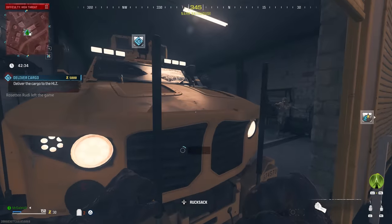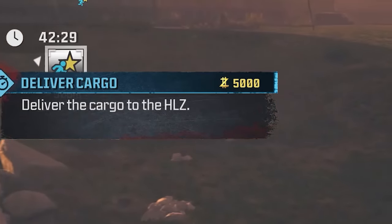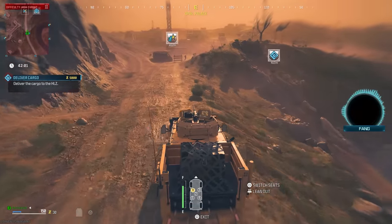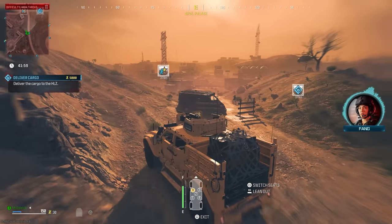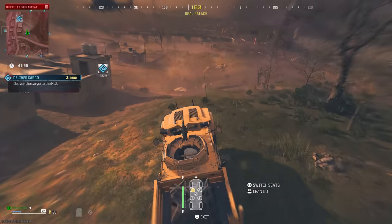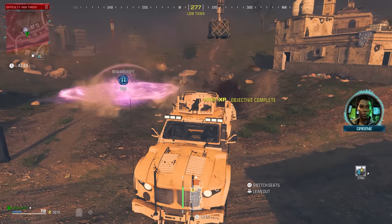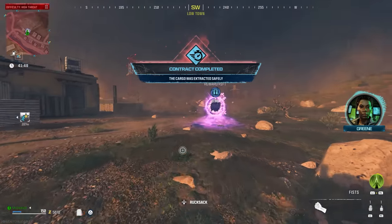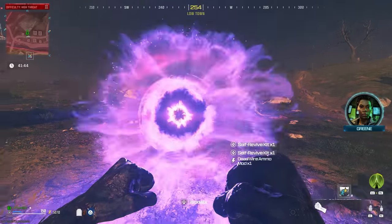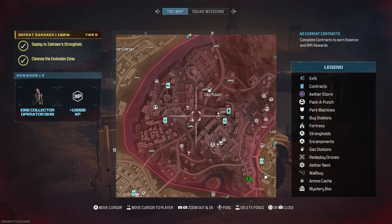This is incredible for two reasons. First, the deliver cargo will reward you with 5,000 points for completion, and getting 5,000 points from your first contract right at the start of the game means you could pack-a-punch your weapon straight away if you wanted to. Also, you don't even need to shoot any zombies, and once you've done this you'll be given the reward rift, which has the chance of dropping the rare ray gun schematic blueprint, as well as other rare blueprint schematic recipes, ether crystals, and ether wrenches.